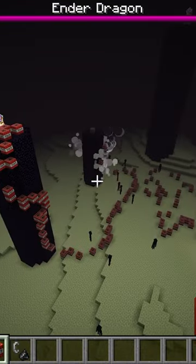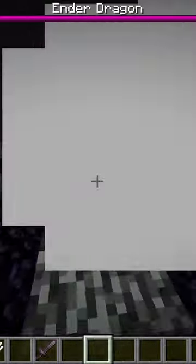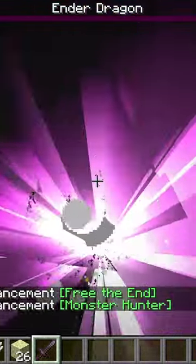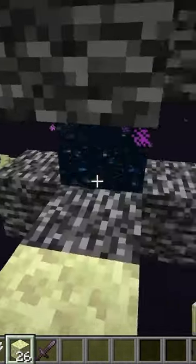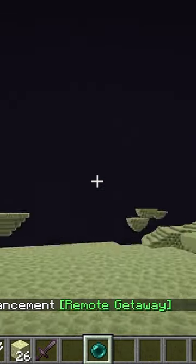Absolutely obliterate the towers — there we go. Destroying these is going to take a while. Now that you have killed the Ender Dragon, you get to go in this magical place. You get a pearl and you just go through and you're here.